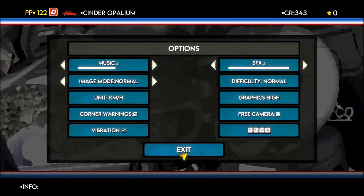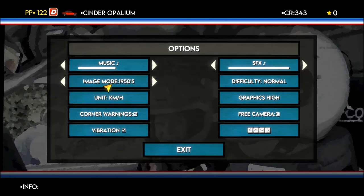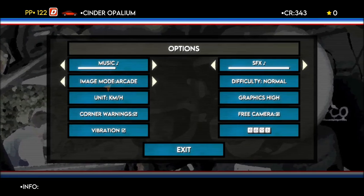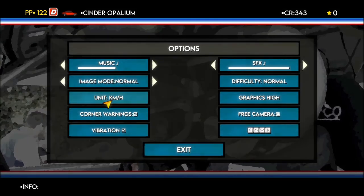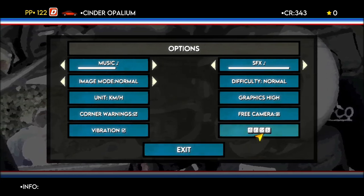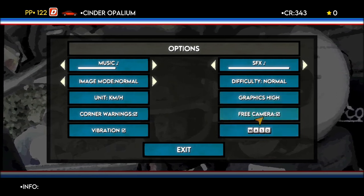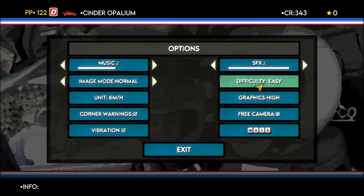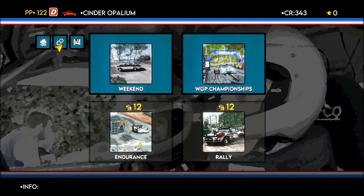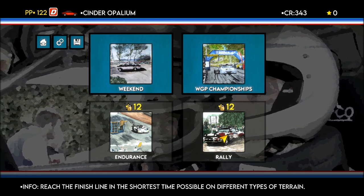I want to go to settings. Paper, arcade, normal arcade — I think I like that. Units KMH, corner warnings yes, vibration... I guess we're meant to be playing this with a controller. Free camera — no, I don't want a free camera, I want a fixed camera. Difficulty easy — let's have it on normal. Let's go for one more race and then we may have to practice a little bit. Can we finish in the shortest time? Different types: WGPA championships, compact cars. We do have a compact car, so let's start the race.